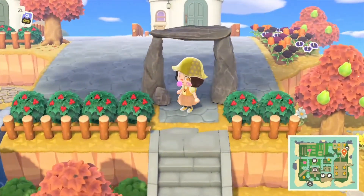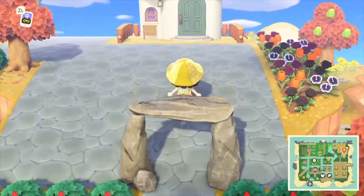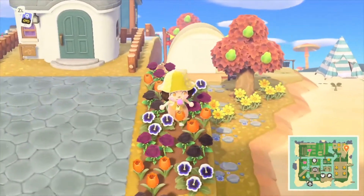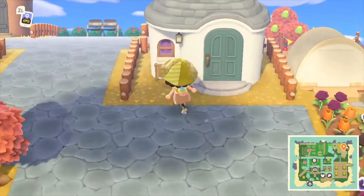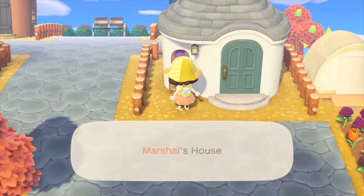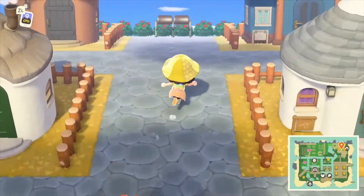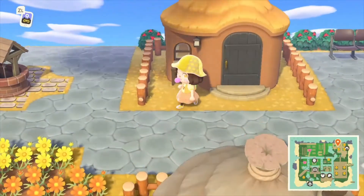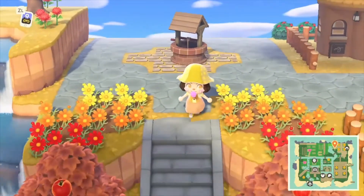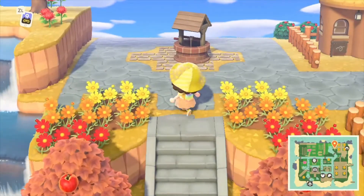Here is my stone arch leading to one of my entrances to this neighbourhood — that uses 90 stone. These are kind of Halloween themed, but I kind of love them. This is Marshall's house, and next to Marshall's house is Silvana's house — I feel like they're dating. We've got Jeremiah's house, Sparrow's house, a well over here, and some nice symmetrical flowers.